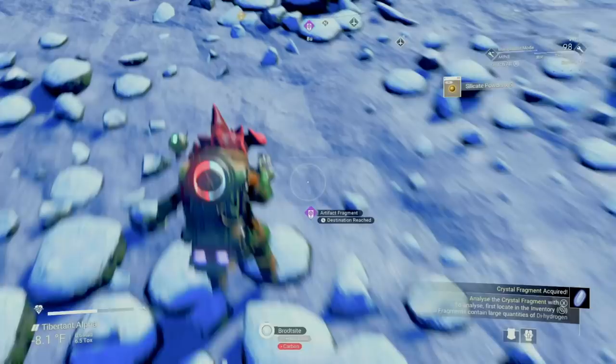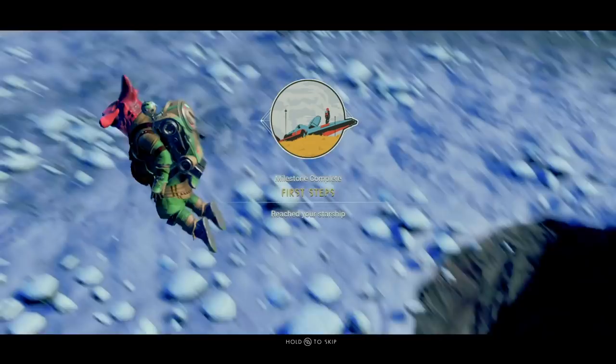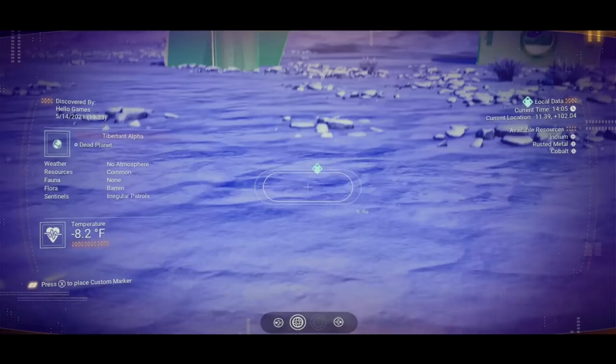The rewards are always kind of tied to whatever you're doing to earn them, so in this case we got a couple of Exocraft engine and boost mods, as well as some Condensed Carbon. Now that you have your Roamer, you can make your way to your ship. Upon reaching it, you'll knock out another Expedition milestone and more rewards to claim.